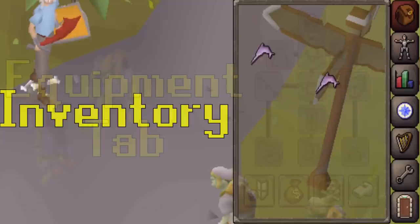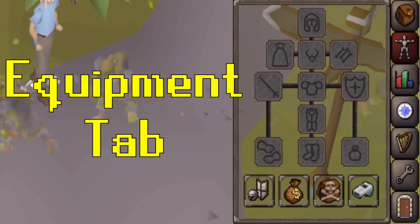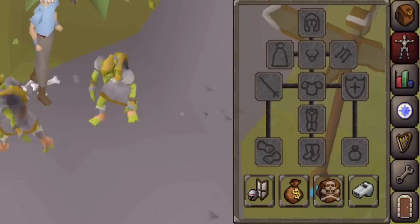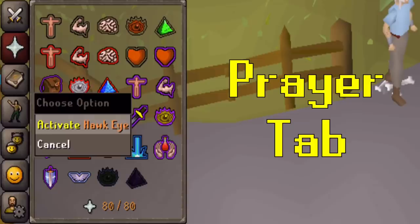The worn equipment tab, also known as the gear tab, is where every item you put on will go. You can tap the button to display the stat bonuses each item gives you, check the value of each item you have, and see what you lose if you die. Lastly, the call follower button will call your pet to you if you have one.